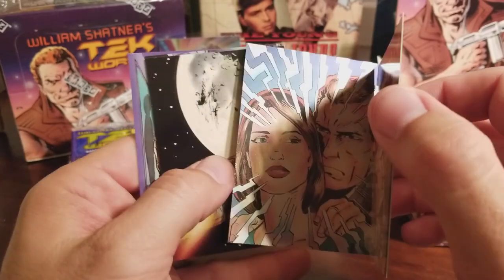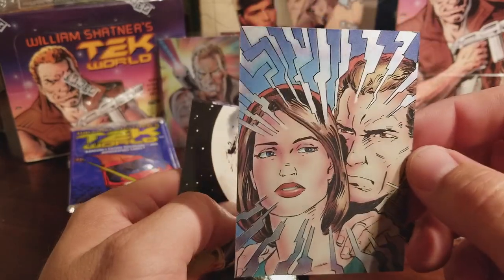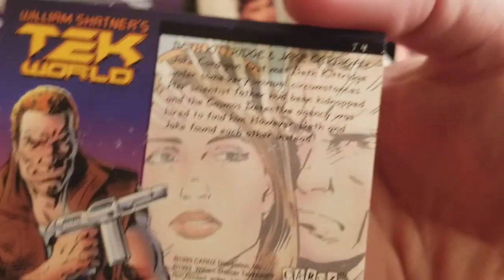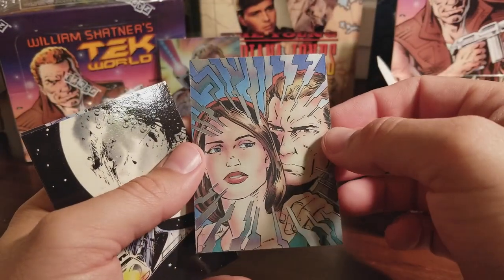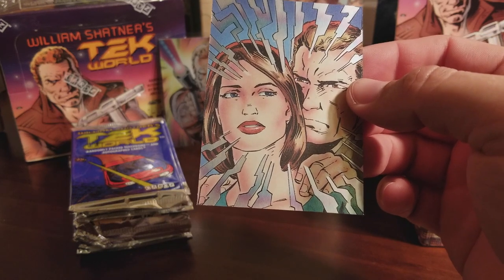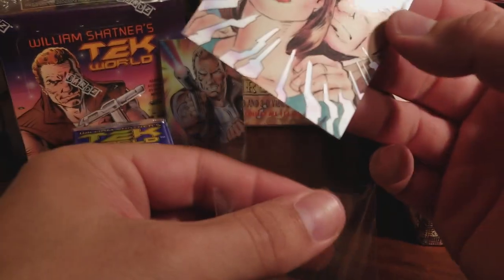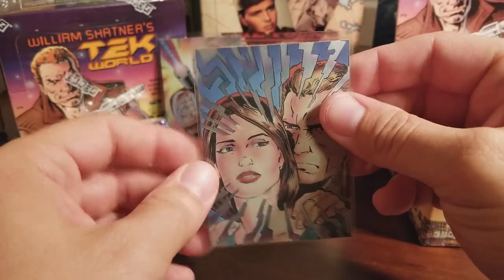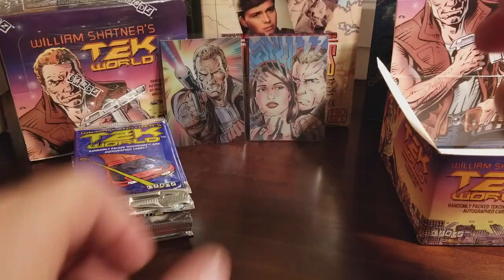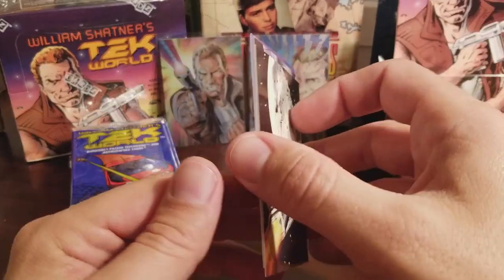Right now I'd just be happy to get another — oh, did I speak too soon? I spoke too soon. There it is — there's another TechChrome card, number T4. So we have T1 and T4, that's Beth Kittredge and Jake Cardigan. Let's put this one in a sleeve too. I have another one — it's either T2 or T3 — but it was stuck to another card so it's got a little bit of gunk on the front. These two however do not. So we're halfway done with the TechChrome set at least, even if we don't have an autograph.